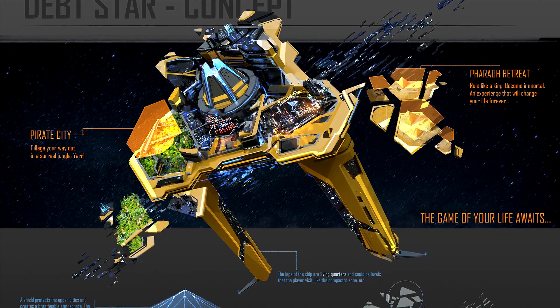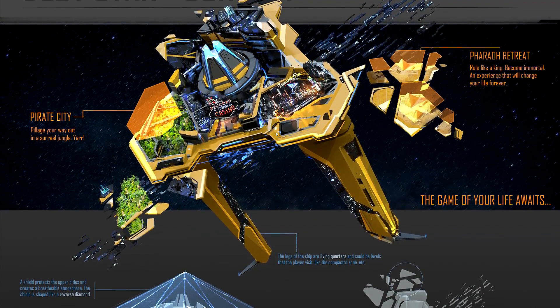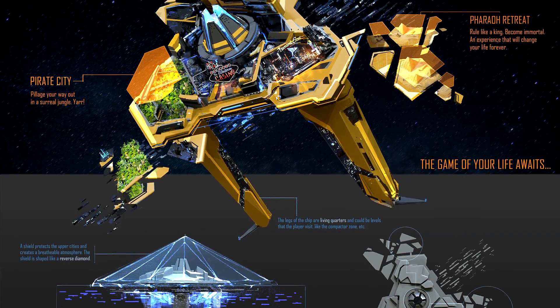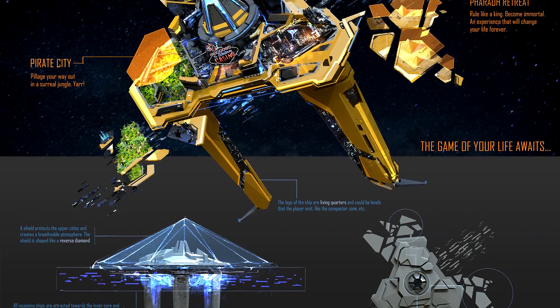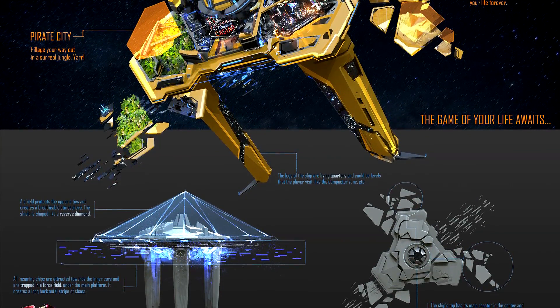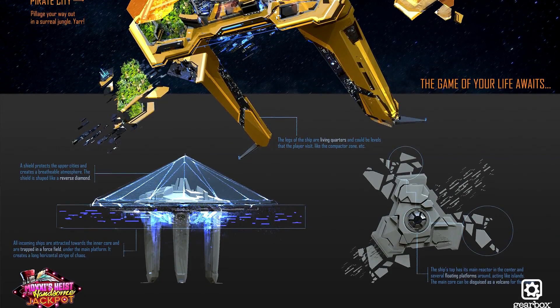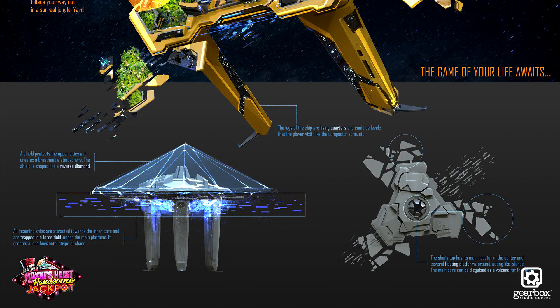As we move down, we see at the legs of the casino it says the legs of the ship are living quarters and could be levels that the players visit, like the compactor zone. Next to that, we get a description of the shield around the ship itself and how ships actually get to this casino and what happens then.